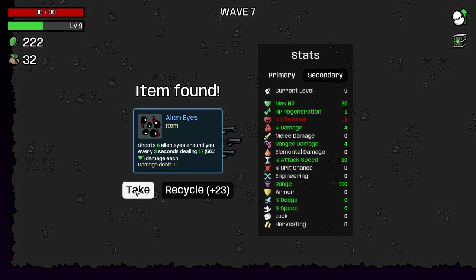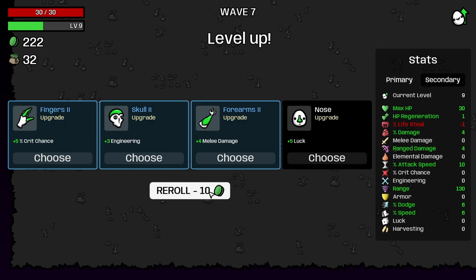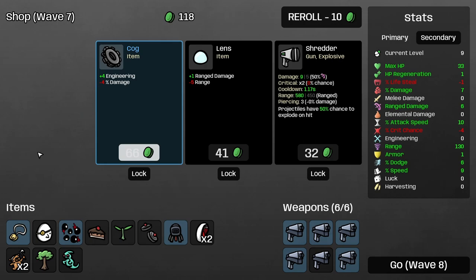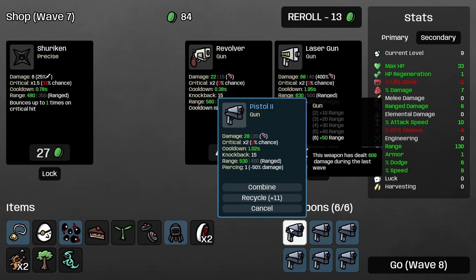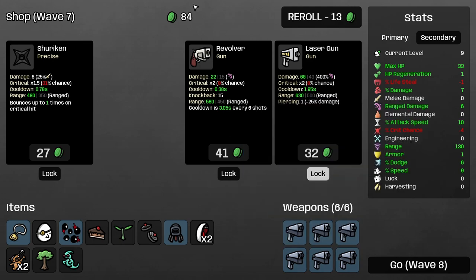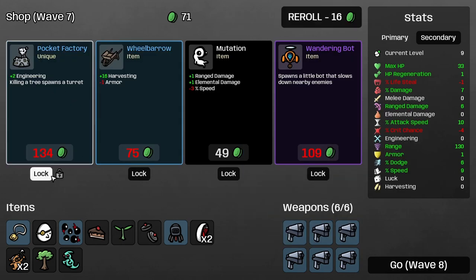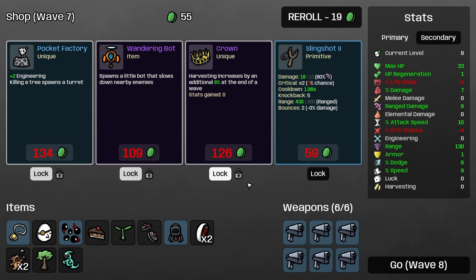Not bad. Alien eyes — yeah, I'll take that. Crit chance, melee damage, luck — don't want any of that. Range damage, speed — I'll take range damage. And I'll take that, of course. And we got another pistol — so now we have full tier two pistols. Not bad at all. Engineering killing three spawns a turret — that's kind of cool. Slows down nearby enemies — that's also kind of cool. Kind of like a crown. Increased by an additional 8% of the wave — yeah, I'll take that.